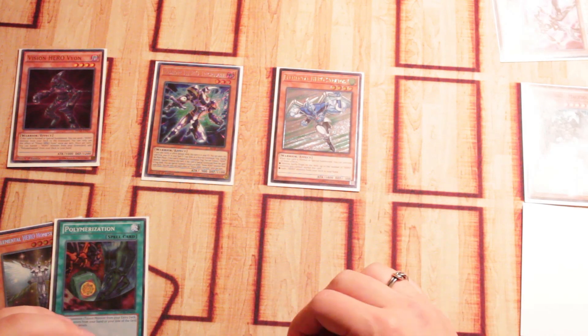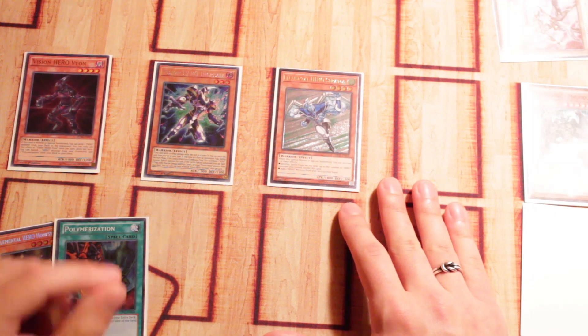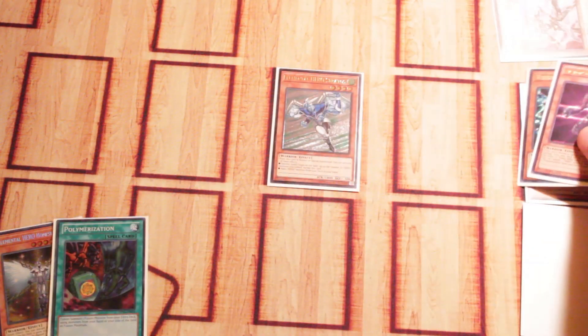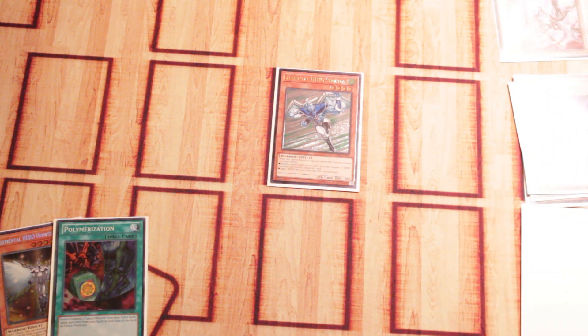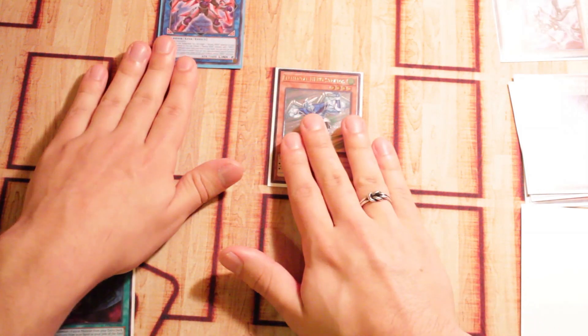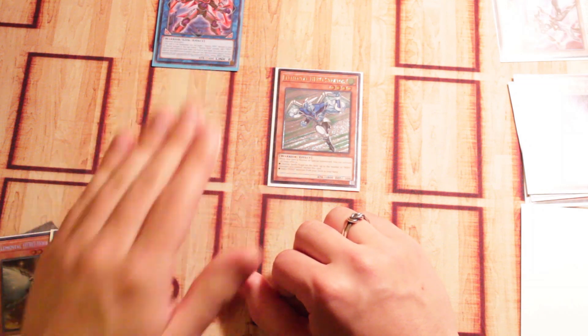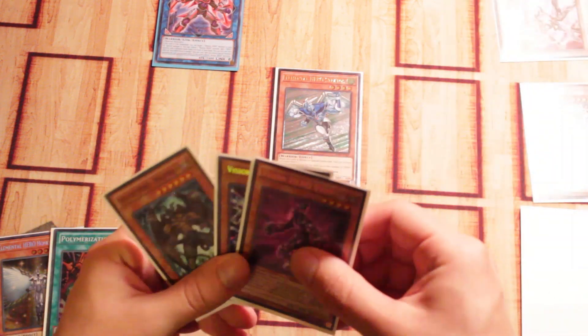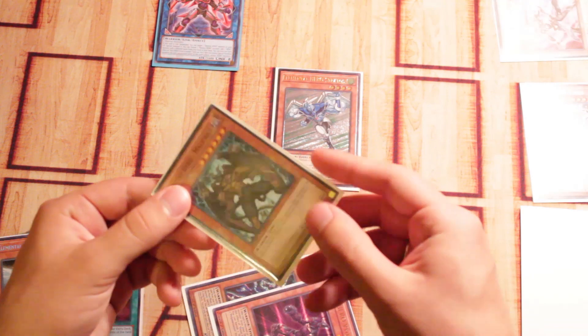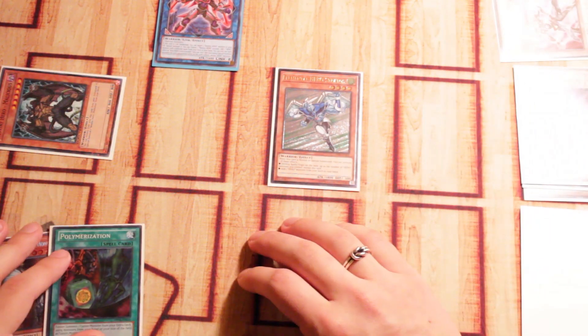So first things first — we're going to take the board we already have: Vision Hero Vion, Vision Hero Increase, and Stratos. We're going to use Vision Hero Vion and Increase, the two weakest heroes, send those to the graveyard, and special summon from our extra deck one copy of Extra Hero Cross Crusader. Cross Crusader has great link arrows and an amazing effect — whenever this guy is special summoned, you special summon from your graveyard one copy of Destiny Hero Malicious, or whichever Destiny Hero Monster you can. That's actually really great.